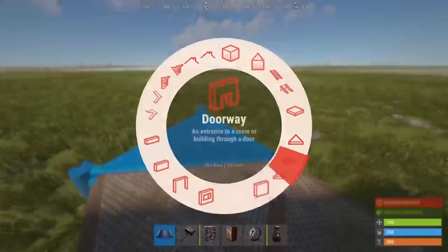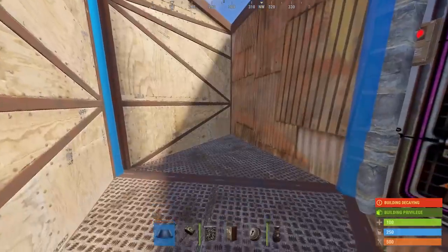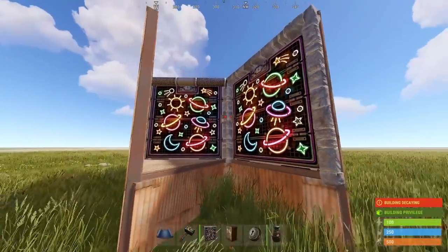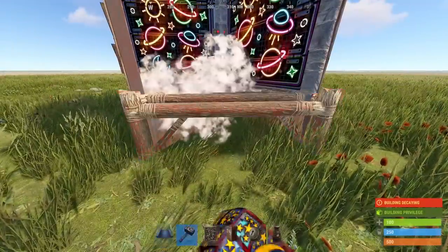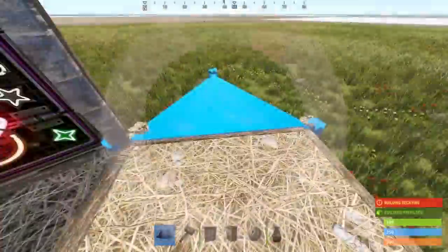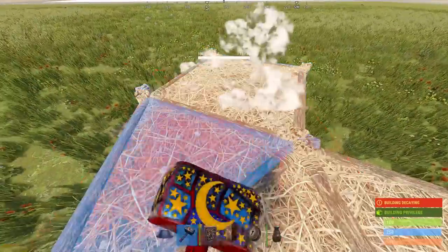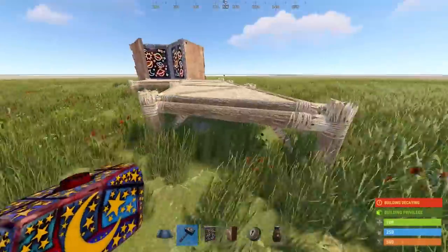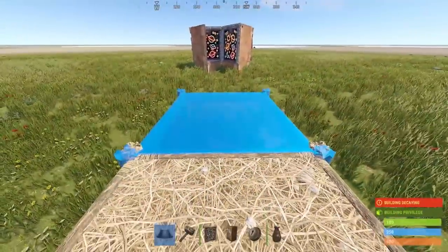Before we build the bunker, we need to build these parts here — it's extremely important to build these parts first to make the bunker easier to build. I'll also show a top-down view of this later. To start the bunker, build a twig triangle here and put a square in front of it. To the left or right, build up by nine triangles. To the right of the last triangle put a square, then delete the entire build up. From this square build back towards the base with four squares.